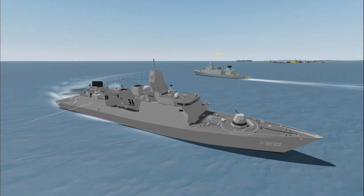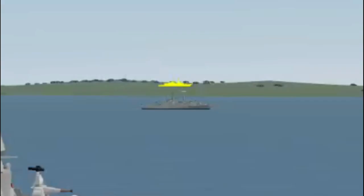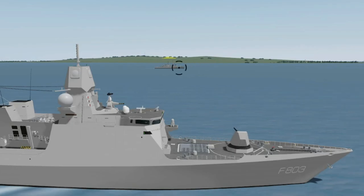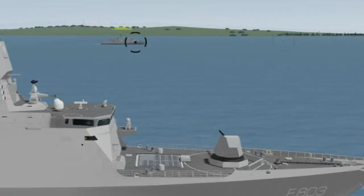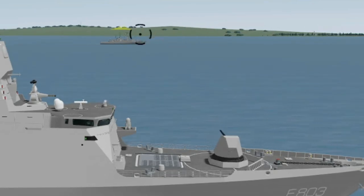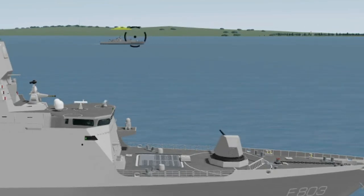When firing at your opponent, it is important to keep in mind how much distance is between you and the enemy. At long distances, putting your crosshair directly on the enemy ship will in most cases result in the shot missing. Instead, aim your crosshair slightly above and in front of where the ship is — this way the round will hit the ship.